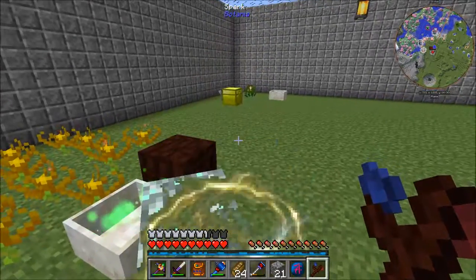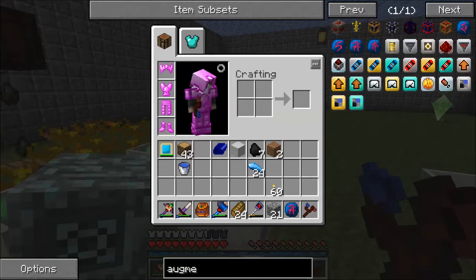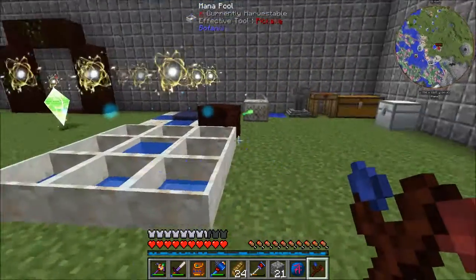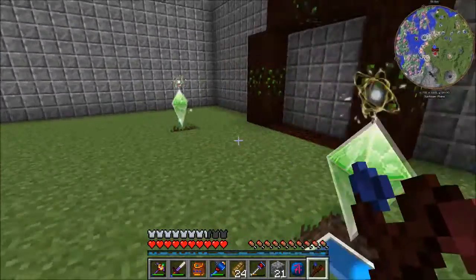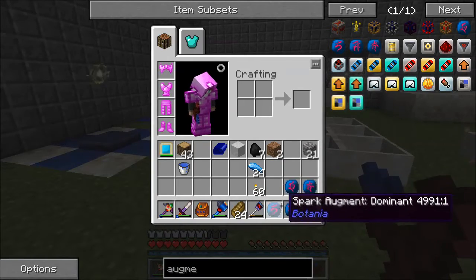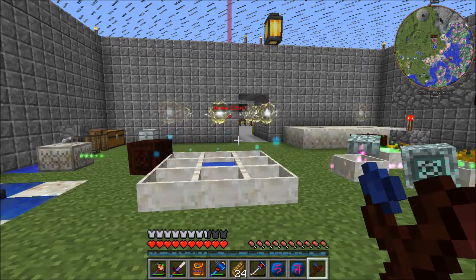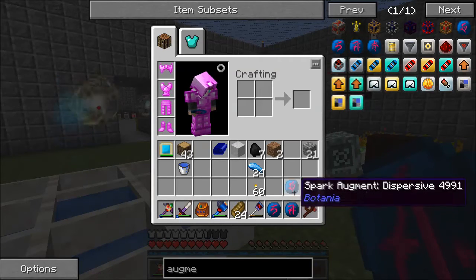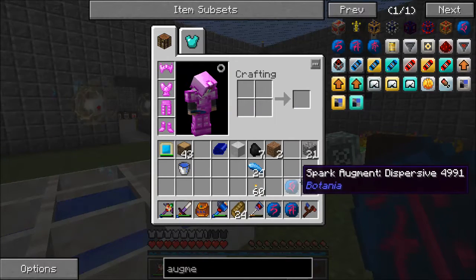If I shift right-click — spark augments. There are four of them: the dispersive, the dominant, the recessive, and isolated. I have made all of them. These augments give the spark different abilities. The most commonly used for me are the recessive and the dominant. I don't use the isolated or dispersive very much, but I'll explain what they are.